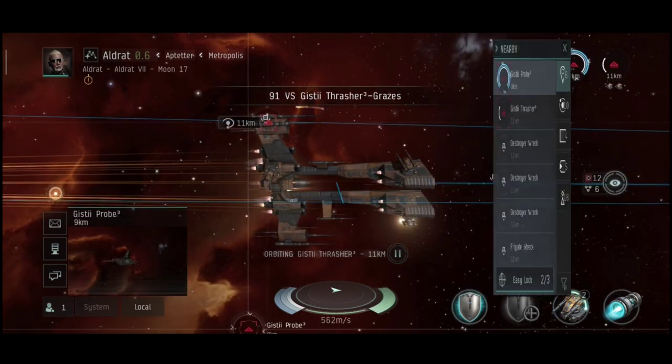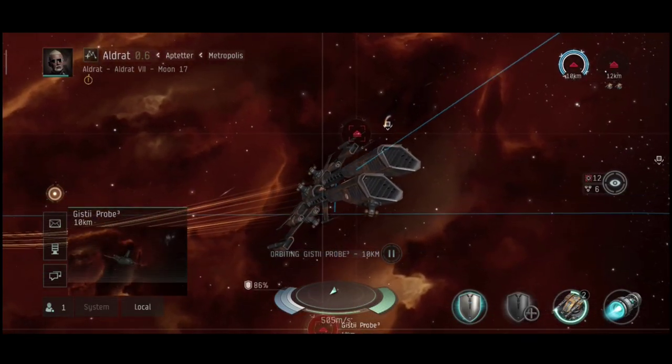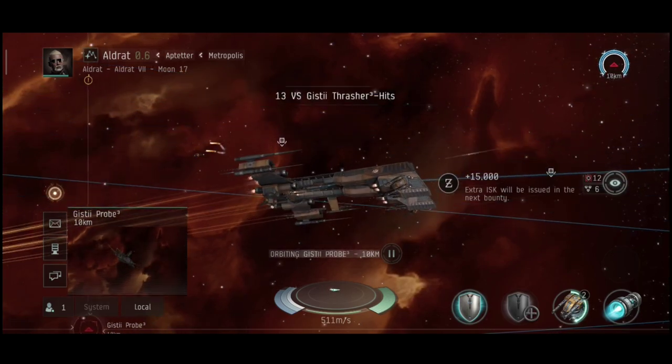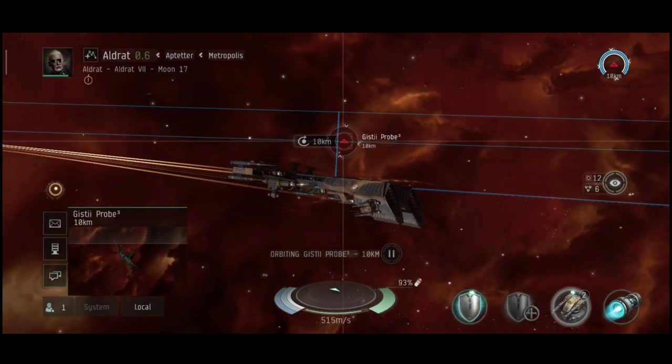Geist Probe left — that's a frigate. He just hit that Trasher for one more time and yeah, there we go — he's out. 13 HP left. That's what they call bad luck. Imagine if that happens in PvP — that would suck. It's happened to me a couple times in this game.